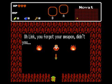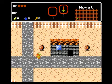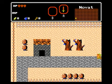Oh, Link, you forgot your weapon, didn't you? Well, here, grandson, you'll need it. And Link officially kills his grandpa with splinters. Now let's explore this town a bit more.